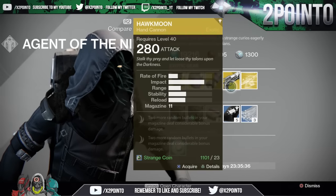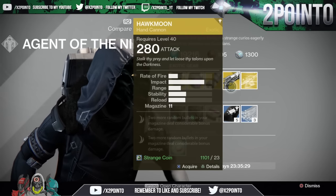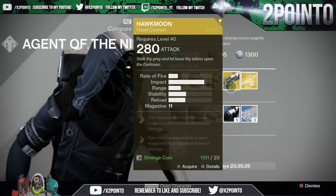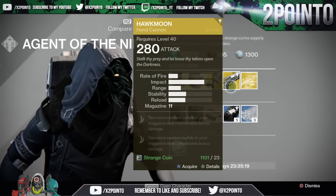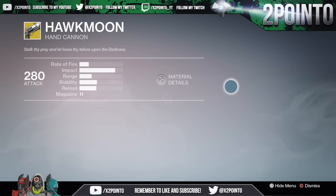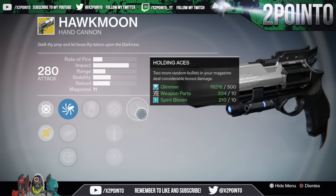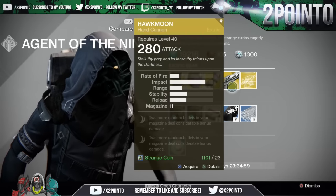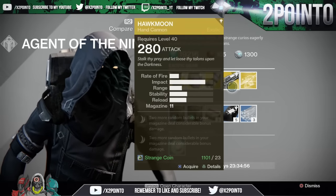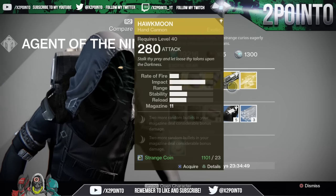The weapon of the week is actually a really good one — the Hawkmoon Hand Cannon. I know a lot of people have been wanting this, so finally you can pick it up for 23 Strange Coins. For some reason it shows the Holding Aces perk twice on the purchase screen, which also happened in my most recent exotic engram opening video. But if you inspect the weapon it does have the usual Luck in the Chamber perk — one random bullet in the magazine causes considerable bonus damage — and then Holding Aces, where two more random bullets cause considerable bonus damage. It appears to just be a random display bug.